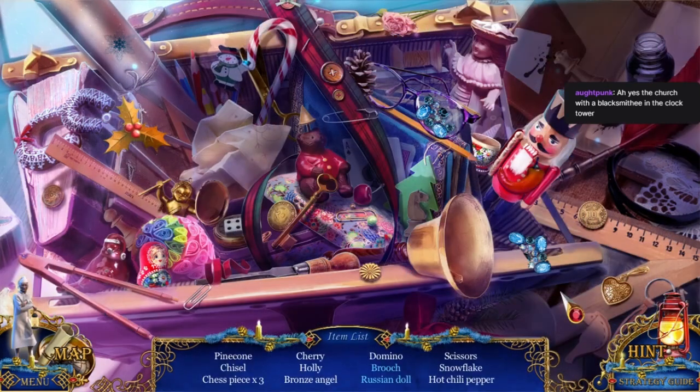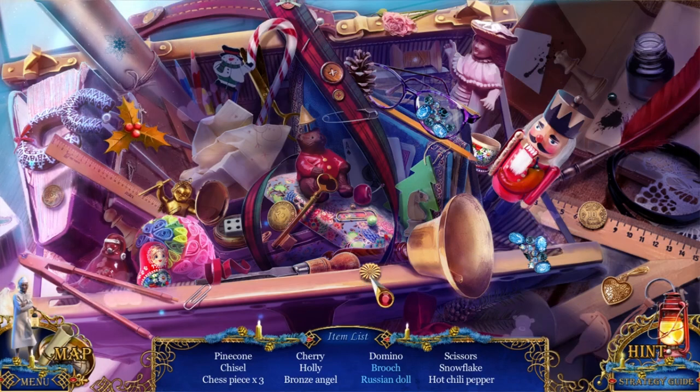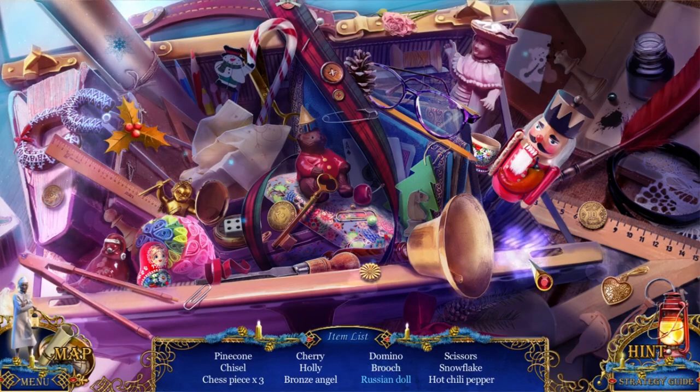Pinecone, chisel, three chess pieces, a cherry, holly, a bronze angel, domino, scissors, snowflake, hot chili pepper. Here's a heart. What is this? It's only half the brooch. There's the other half. That's very pretty.